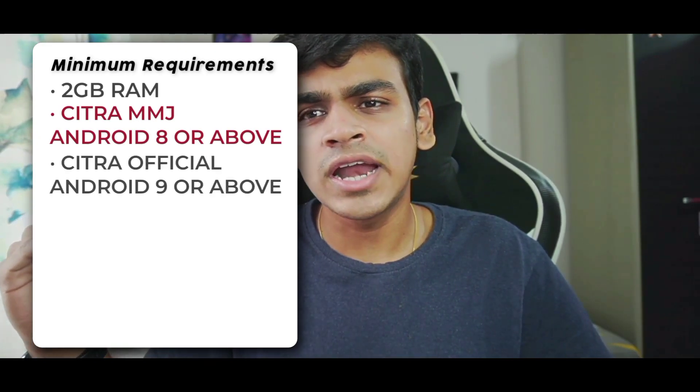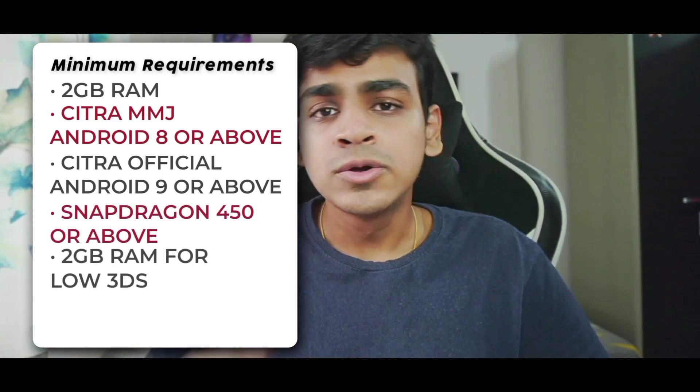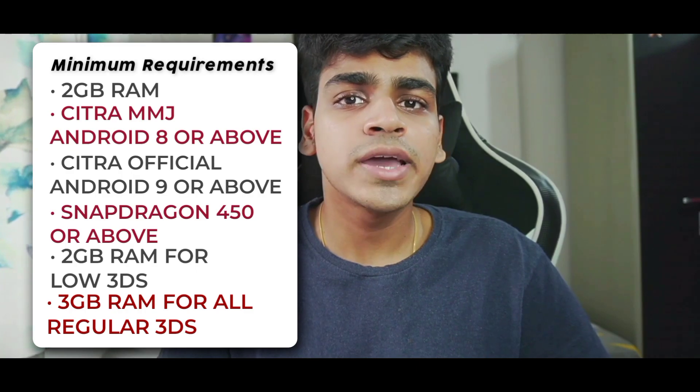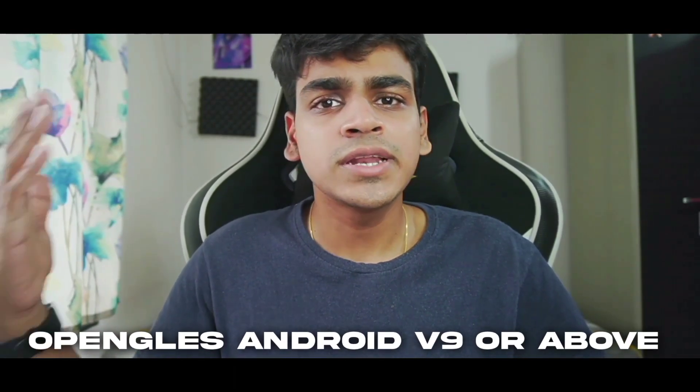Let's start with the minimum requirements. You need 2GB RAM and Android version 8 or above for Citra MMJ Android. For official Citra Android, Android version 9 or above. You also need a Snapdragon 450 processor or above — 2GB RAM for low-end 3DS titles and 3GB RAM for all regular 3DS titles. For Vulkan support, Android 10 or above is required; for OpenGL ES, Android 9 or above. Citra MMJ works with Android 8 or above.